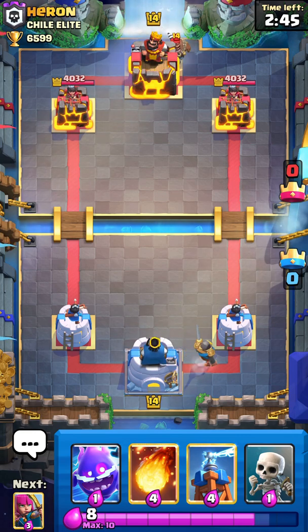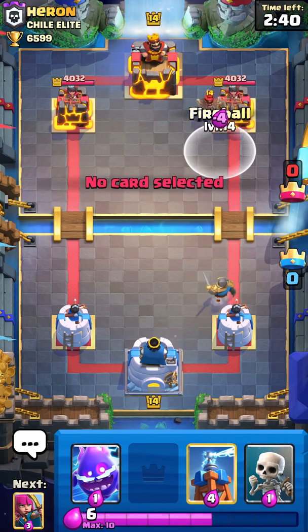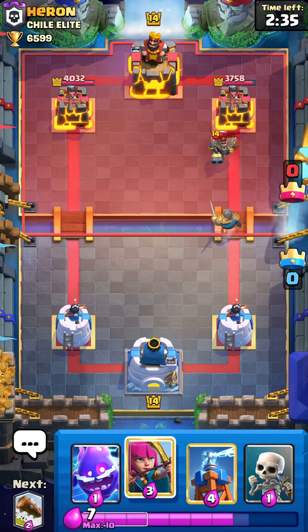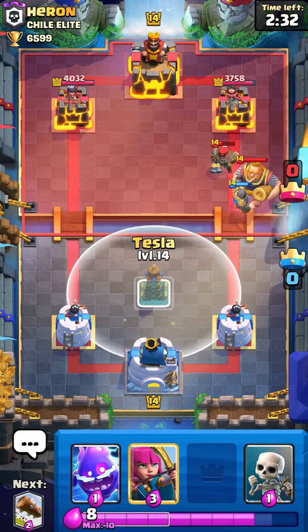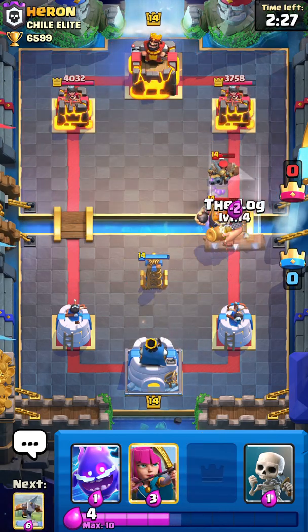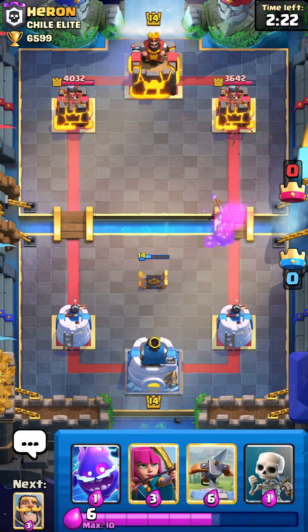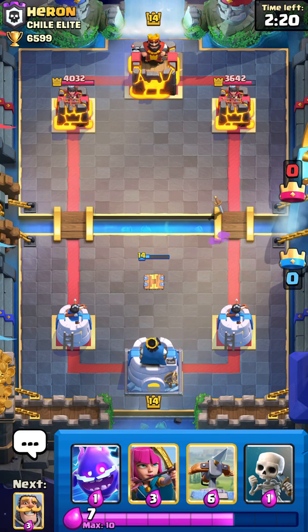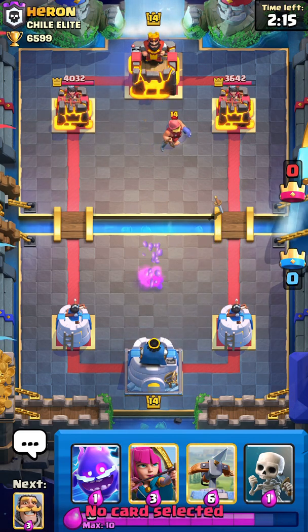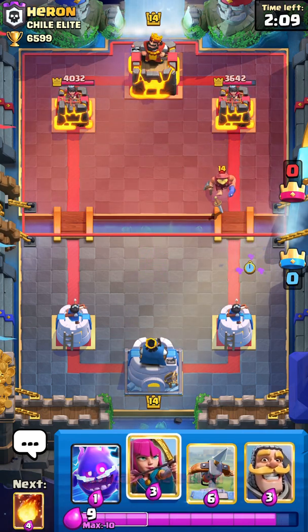Okay, so I'm going to go Hunter. That's not exactly a good sign. I think I'm going to Fireball it. I'm going to have Log in hand. I think I'm just going to let the Knight die. Okay, he's going to go RG. I'll go Tesla here in case he has Fireball. I'm going to Log for chip damage on the tower and to kill the RG quicker. That isn't too bad for us, but we are still down 3 elixir. There's an archer's dead.